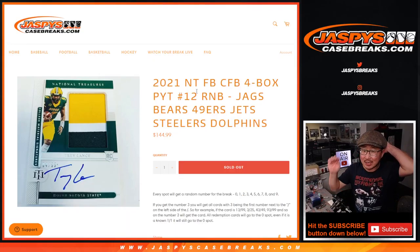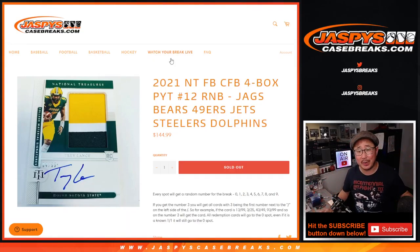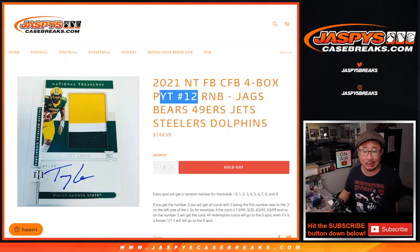Hi everyone, Joe for JaspiesCaseBreaks.com coming at you with the Jaguars, Bears, Niners, Jets, Steelers, Dolphins random number block randomizer that'll unlock NT Collegiate Football Pick Your Team 12th coming up in the next video.